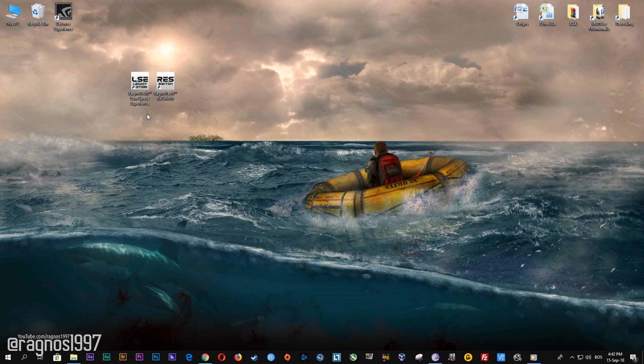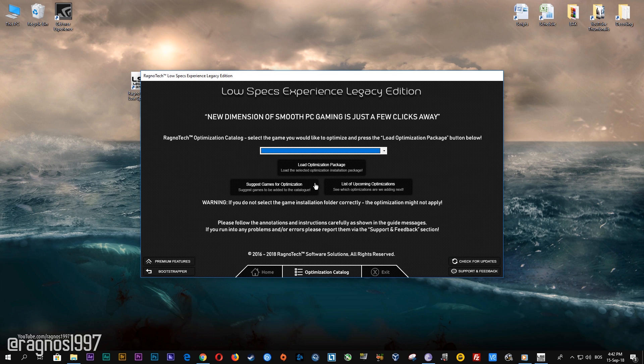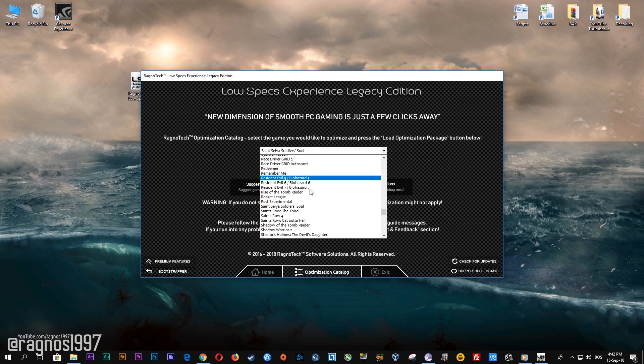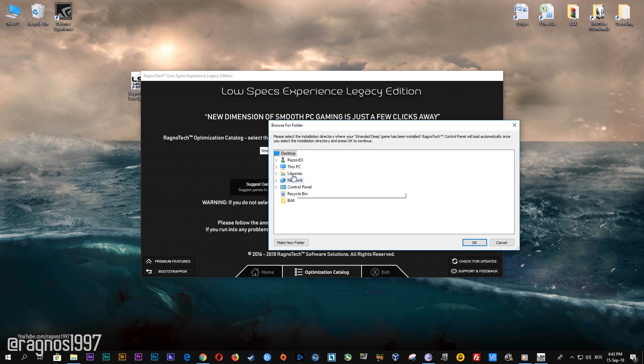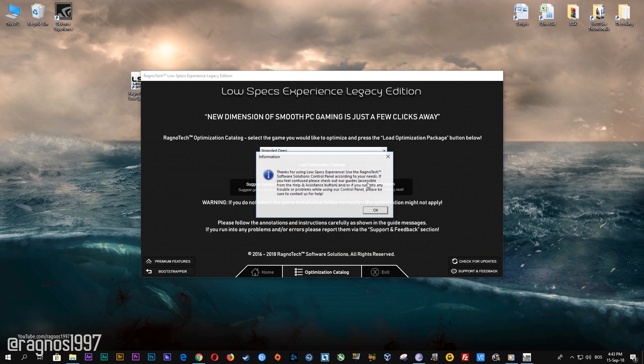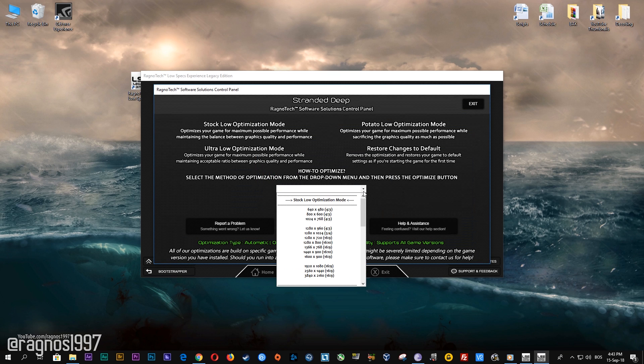After you download it, simply install it and you will get these shortcuts on your desktop. Start it and then go to the optimization catalog section. Once you find yourself on this page, simply select Stranded Deep from the drop-down menu and then press load the optimization package. Now select the destination folder where your game has been installed, and then press OK — this window will pop up.